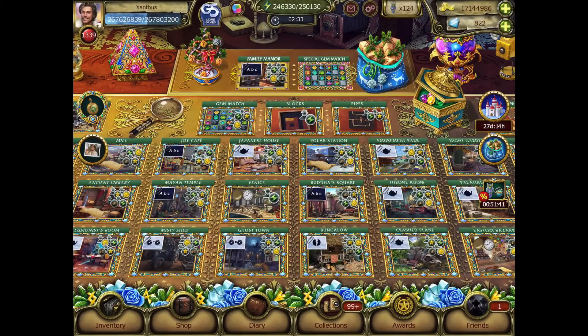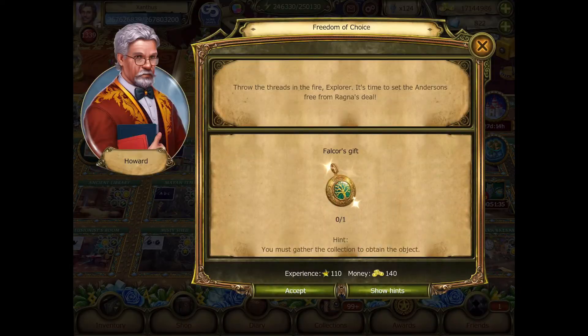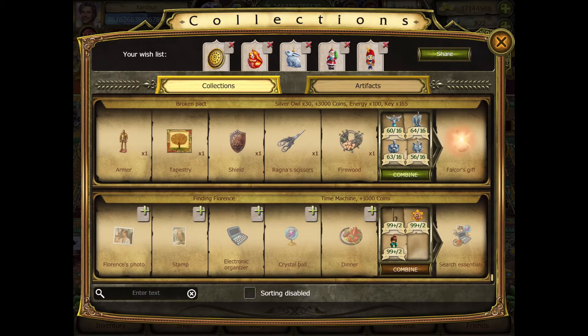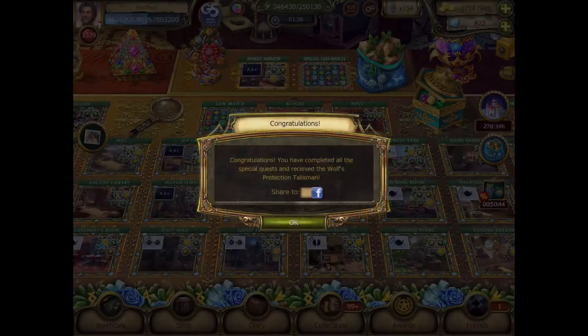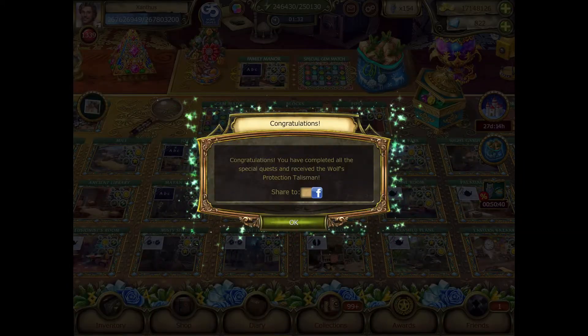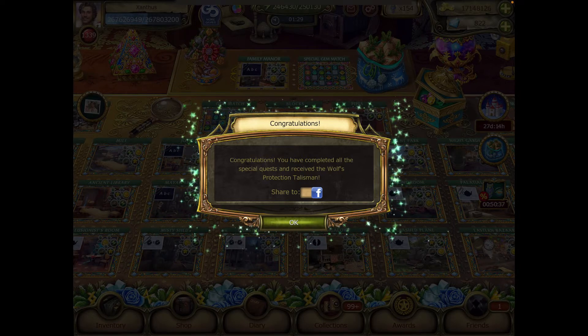Number one, one and done. Let's get rid of this now. Falkor's gift. Alright, let's take a picture. Go out. Alright, that was the 30th. Complete. Congratulations, you have completed all the special quests and received the wolf's protection talisman.